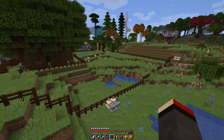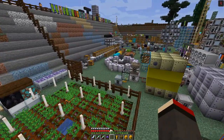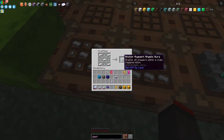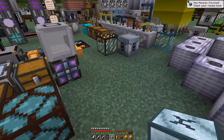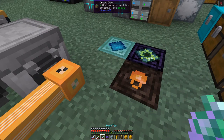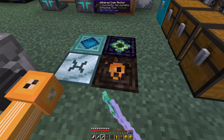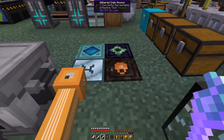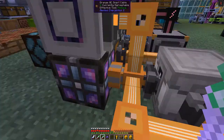The next augment grants all players Regeneration within the claim — a nice one to have. It does work on the corner, so we can put all of these around the anchor. These are actually quite hard to break — even with an Efficiency 5 pick. Sure enough, I'm now getting Regeneration and Dolphin's Grace.